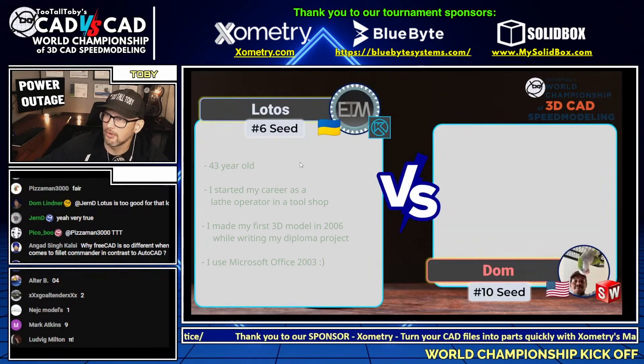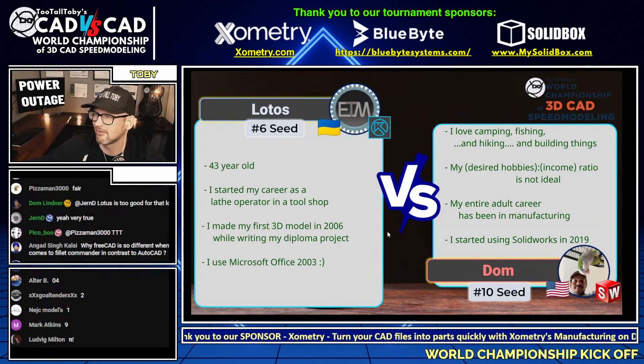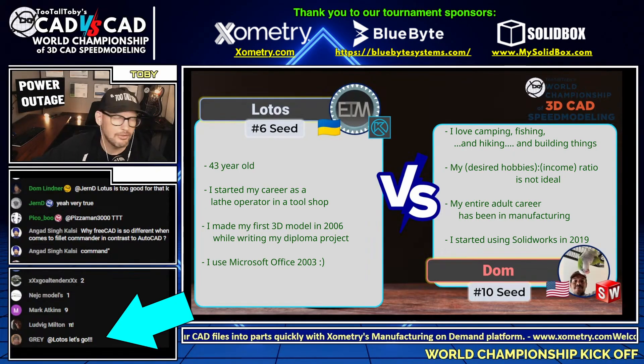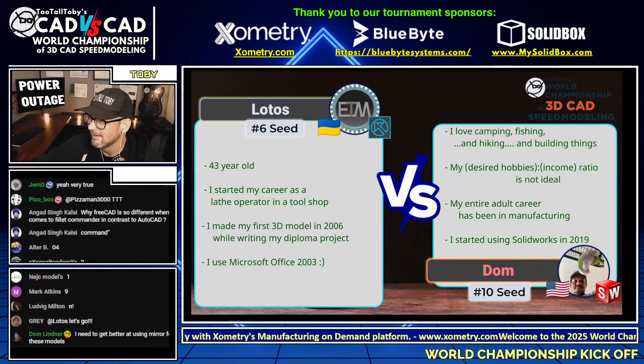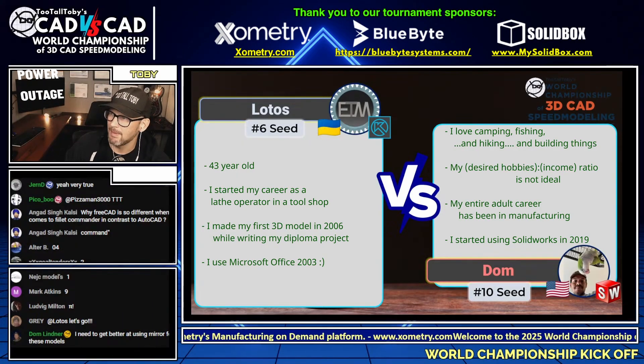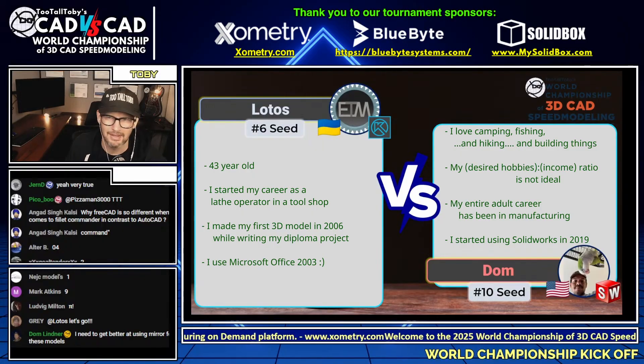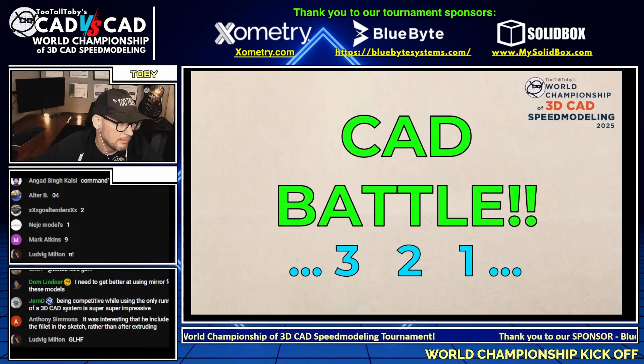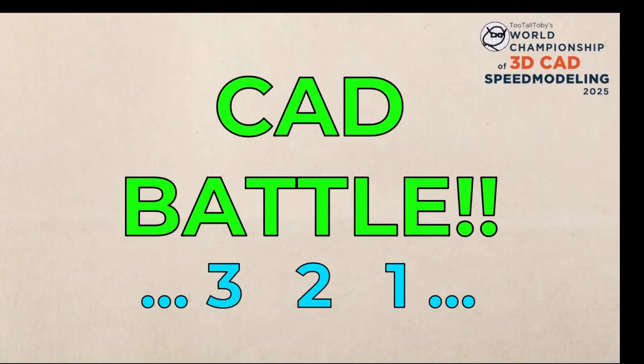Huge shout out to Lotos, our number six seed, and huge shout out to Dom, our number ten seed. Good luck to both of these guys. Gray in the chat says Lotos, let's go. If Lotos can win this point, we'll be going to a third battle, and I know that's what everybody wants to see. This next CAD vs. CAD battle in our world championship of 3D CAD speed modeling features Lotos from Ukraine using Compass 3D and Dom from the United States using SolidWorks — number six seed versus number ten seed — begins in 3, 2, 1, go!